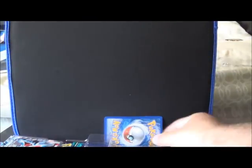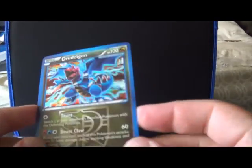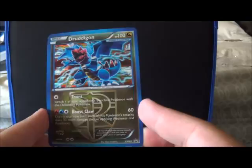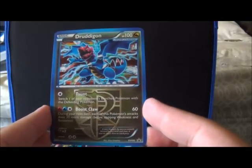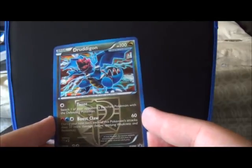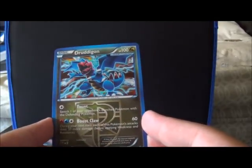I'm trying to stop cursing as much. So first we got the Jardagon promo. Let's look at it — it's a Plasma Pokémon, so it might be okay. Switch one of your opponent's bench Pokémon with the defending Pokémon for one energy. Yeah, that doesn't do damage, so not ideal. And 60 damage for three energy — yeah, also not ideal.